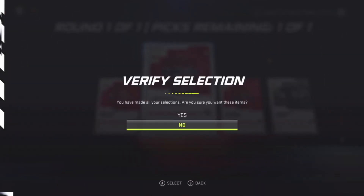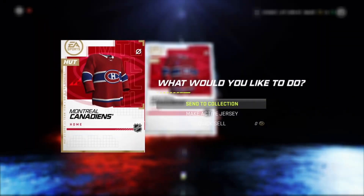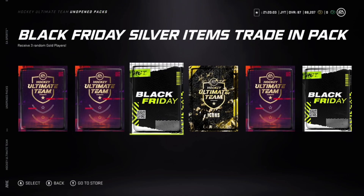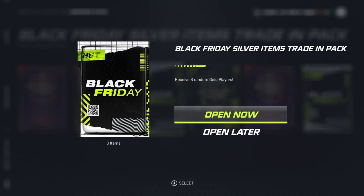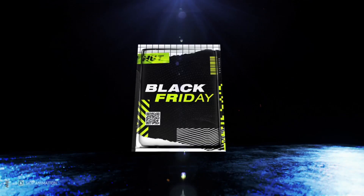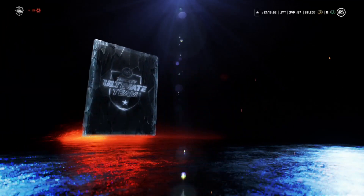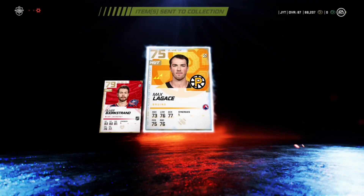Let's select. We got the Black Friday silver items trade pack — receive three random gold players, let's see what ones we get. Trash, trash, and more trash. All right.